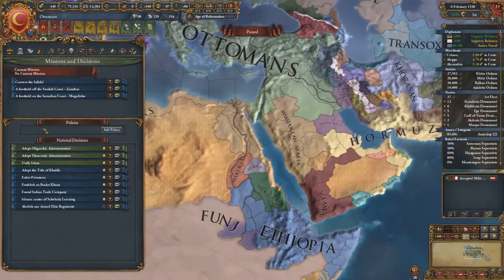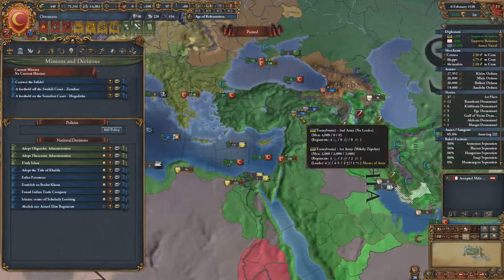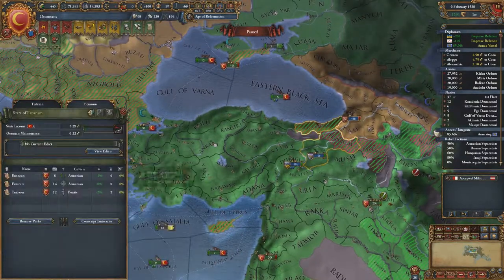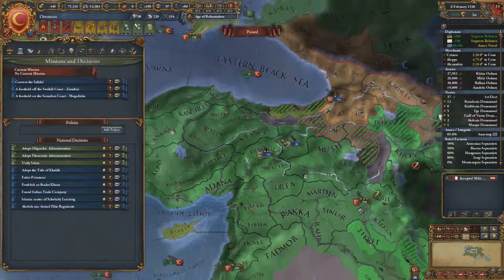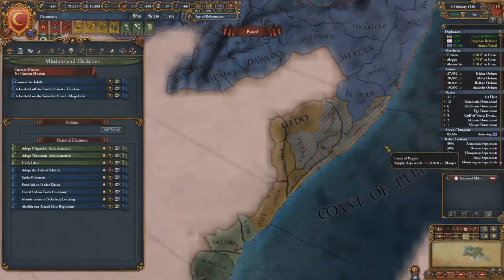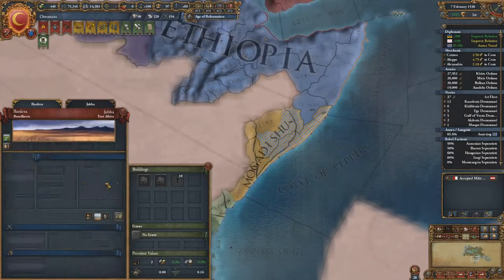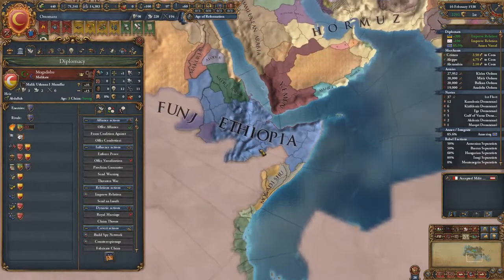Foothold in Mogadishu — they just want me to keep pushing. Convert the infidel — well in this area we have some Coptic, I suppose. Missionary strength would be too little even with a boost. Mogadishu — the Moog, they're not having it right now and I can't take it unless they're free. Mogadishu is being taken over by Ethiopia — I guess he's the hegemon of the south.